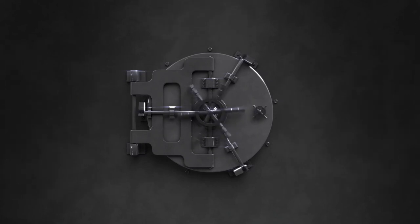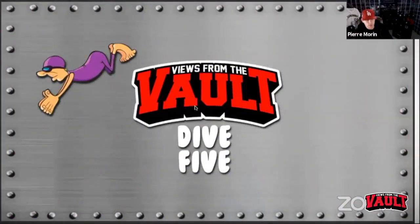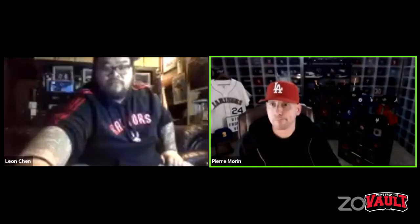A lot of folks have been asking Leon and me to show off some of the stuff in our respective vaults. We thought about battles but that's not really the route we're going. We're going to find different themes and show some hats from our vaults. Every week we'll come up with a different theme, and this week's theme is defunct major league baseball logos — we're going to show our five favorites.